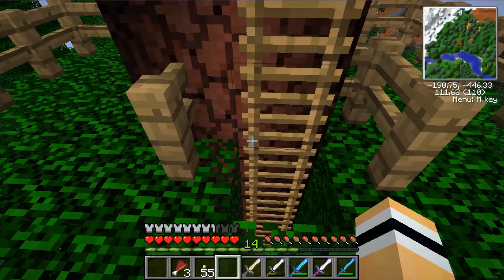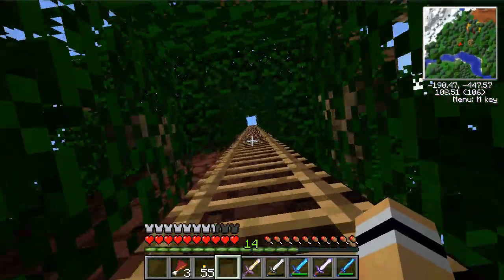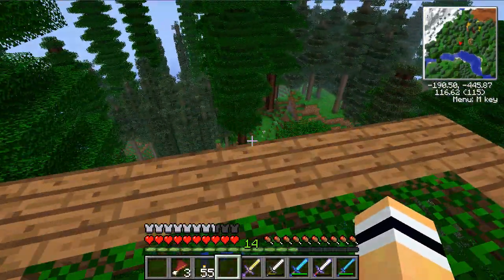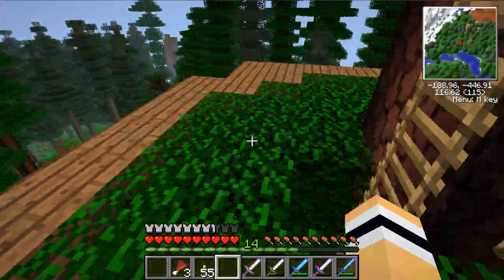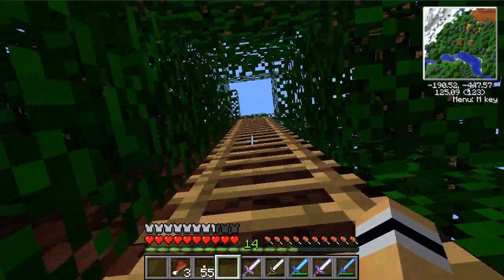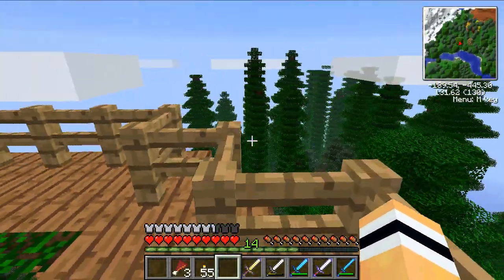And that is where I get the wood to build. Sometimes I use the redwood trees — here's another platform — anything that's going for looks, because redwood's a nicer colour than the fir trees. And this is the top platform.